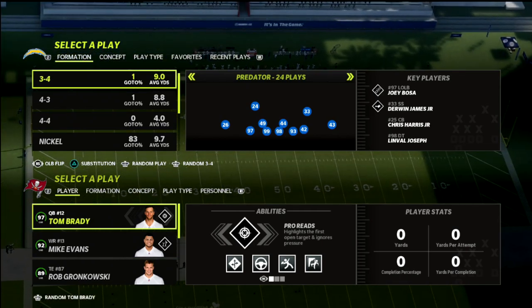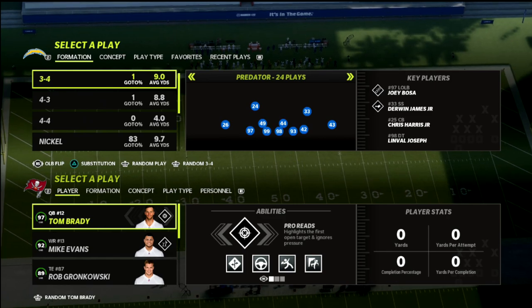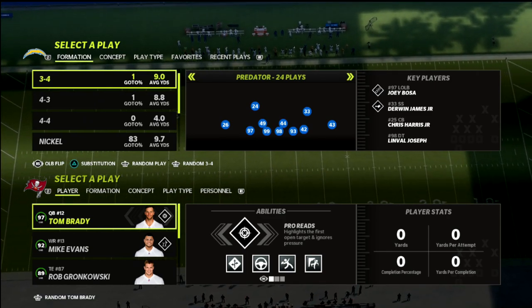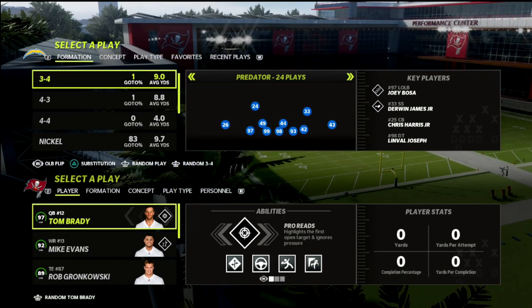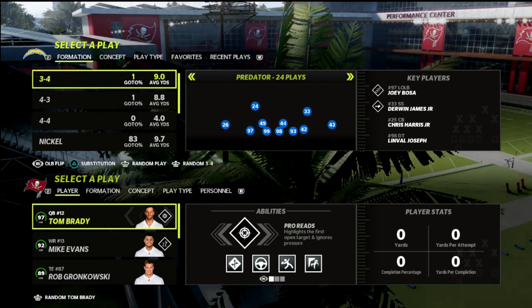In today's Madden 22 breakdown, I'm going to be talking about how you can utilize the cover six defense as a great little tactic to slow down some of the meta concepts that you're going to be seeing against gun bunch in Madden 22.